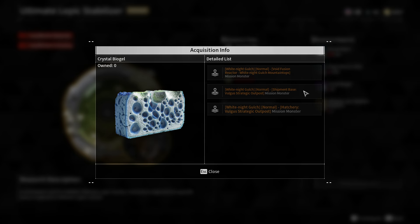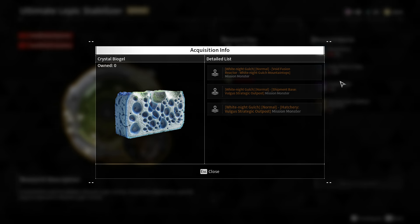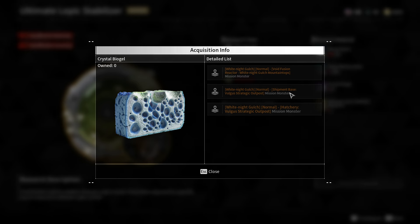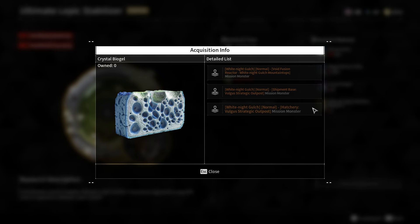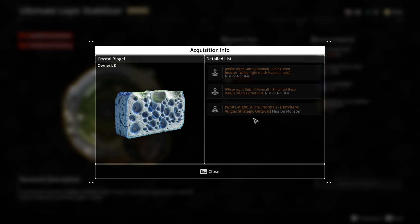The best way, in my opinion, is to switch between the first and the second mission — alternate between them, completing one after another. Complete this one, then go right to this one, and when you're done with the second one, the first one will already be available again because the cooldown has run out. Then once you complete that one, the other cooldown will already be done — vice versa. Just alternate between them and you can farm Crystal Biogel very efficiently.